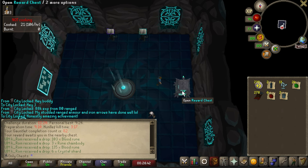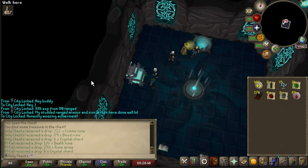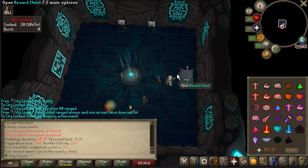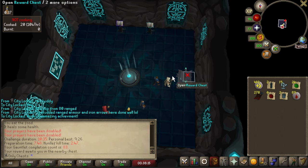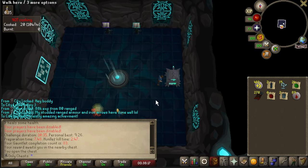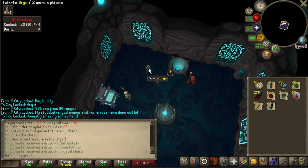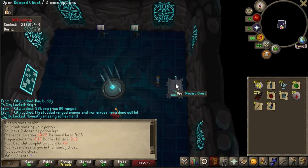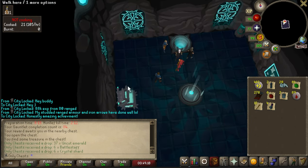Going to open this reward chest here: a lot of cosmic runes, some blood runes, and six crystal shards. I love to see it. I know I've only gotten two range levels since the last time I was here but I really feel like I'm hitting a lot more with range - seeing those max hits and I love it. Next chest: three crystal shards, four battle staves, and four runeful helms.